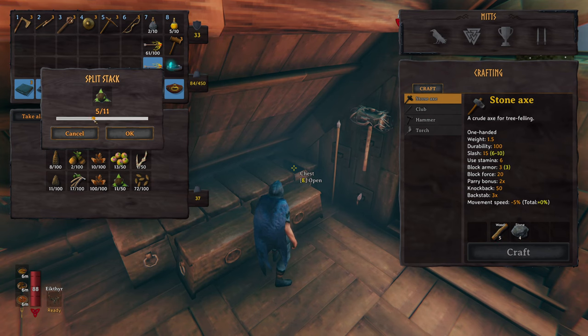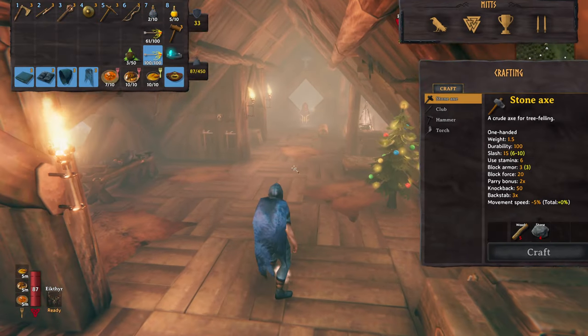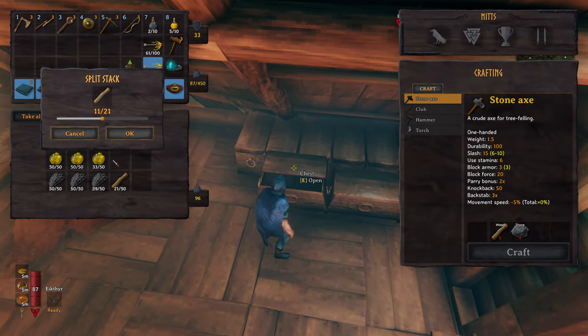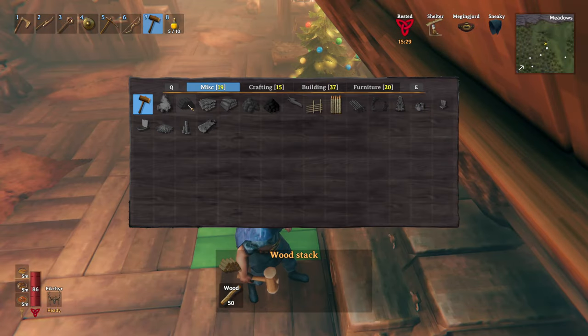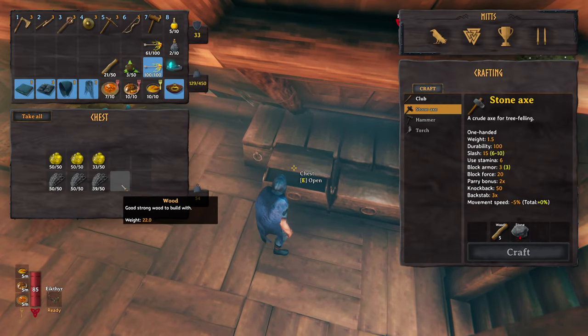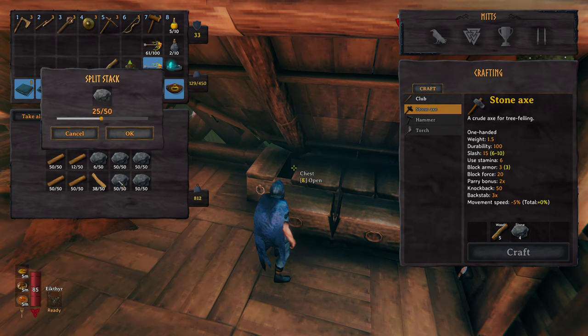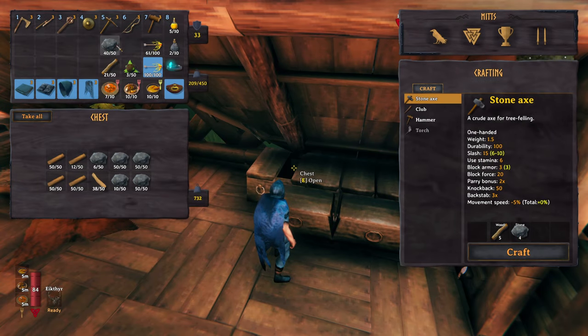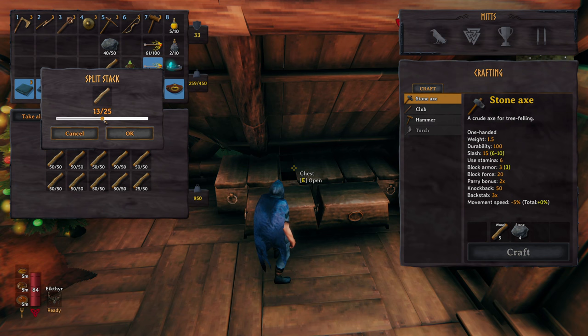I think I need three of these, so I'll take three. And if not, we'll have to come back. I've got fire arrows. I probably should take maybe a bit of wood for a couple of fires - is it five each for a fire? Let me have a quick look. Campfire - oh, you only need two wood, but I probably want to top them up. I'll take all that wood and ten stone.